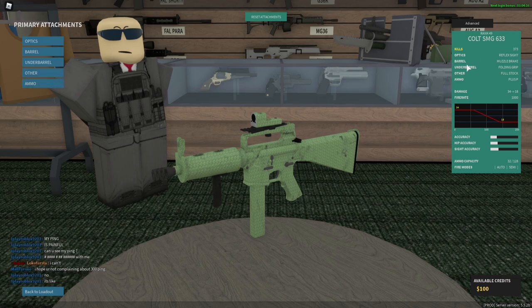I have the reflex sight for my optic — optic is personal preference. For the barrel I have muzzle break, under barrel folding grip, other is full stock, and ammo is Plus P. One thing to know about this gun is that its recoil is kind of crazy, but this setup makes the recoil more manageable. You could use the same setup without Plus P and it still works around the same, but I like my damage so I went with Plus P.